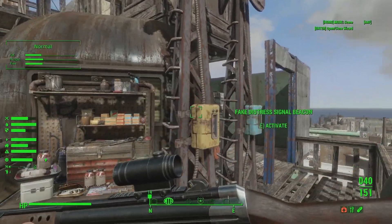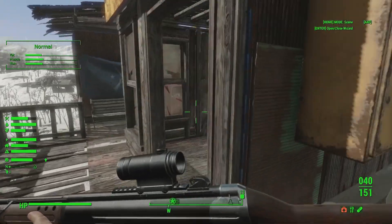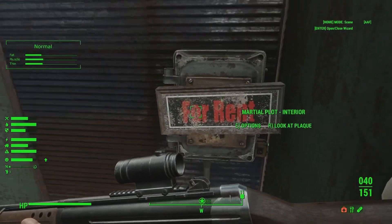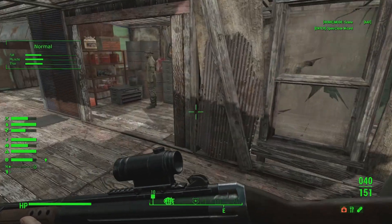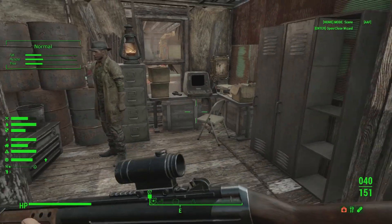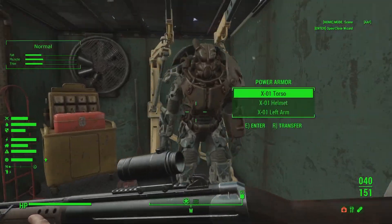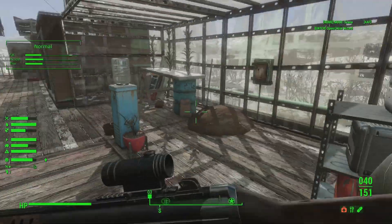My recruitment beacon right there — this is the fake distress signal from the settlement ambush kit. This is my security. I have some settlement interior plots in here. This is the logistics station — some settlement plot. I really like that add-on. I have a little garage for my power armor and a little greenhouse area.